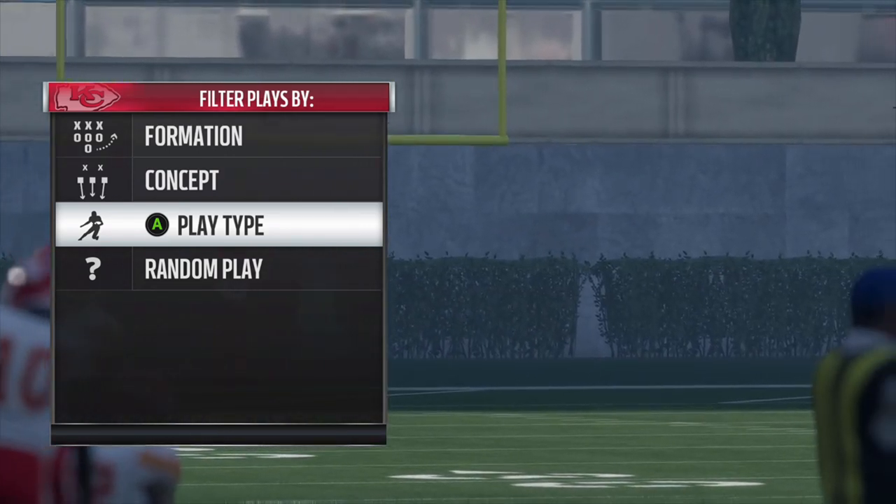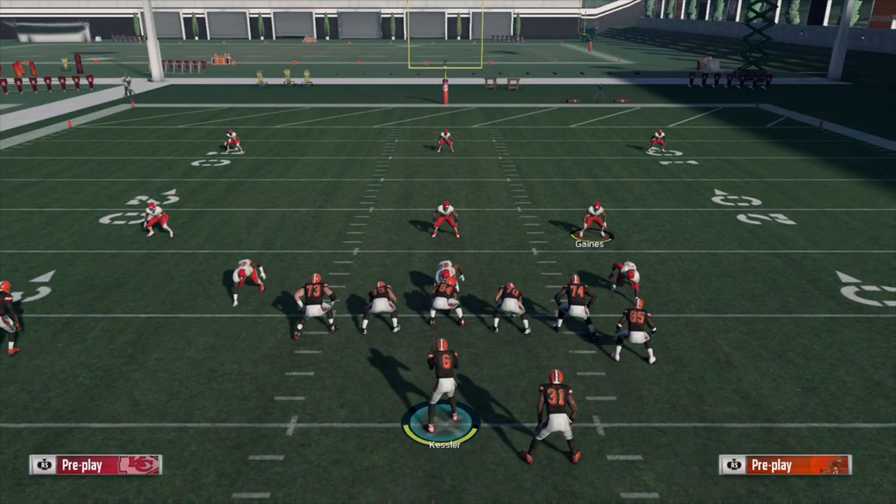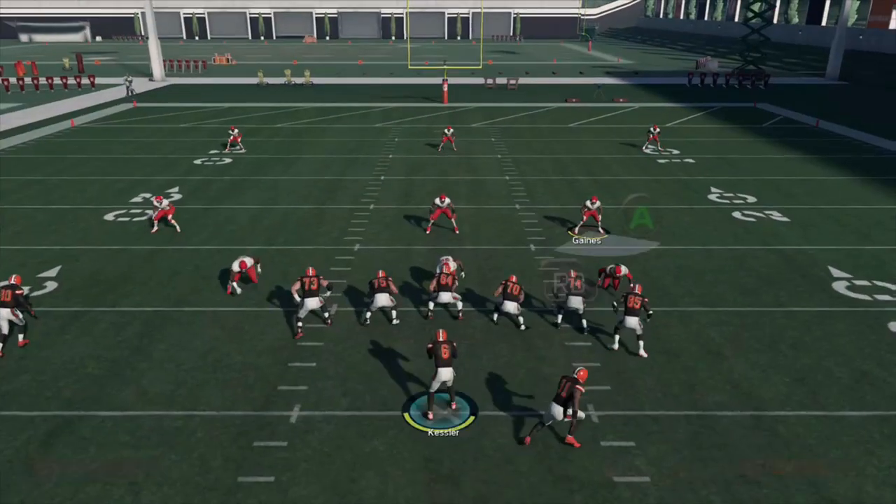Basically every playbook is going to have an angle route in it. For defense, we're going to go up against random zone coverages — zone because I think that's a little more popular than man online, as well as the fact that angle routes can have success against man-to-man coverage, but it seems a little more random than zone. So rather the sure thing for demonstration sake. The first thing you're going to notice here as the defense comes out in Quarters three deep is just how quickly this route breaks out of the backfield.